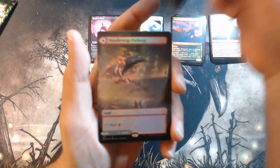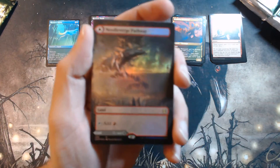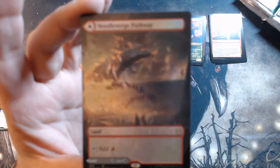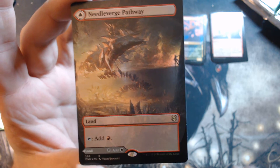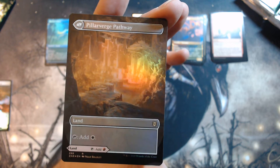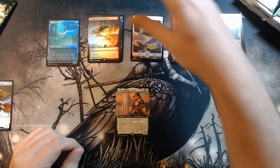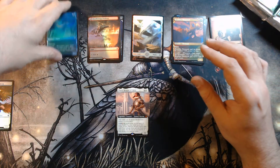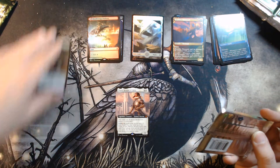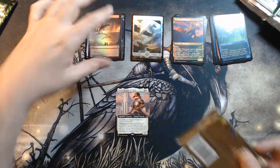So Skyclave Squid, and behind it — ooh, that is very nice! That is a Full Art Foil Needle Verge Pathway, which flips over into the Pillar Verge Pathway. Very nice. I think the white-black one is the one that I really need to open, so if I could just open one of those that would be good. And we got an Angel Warrior that flips into a Goblin Construct. Cute. Pack number two, let's roll along.